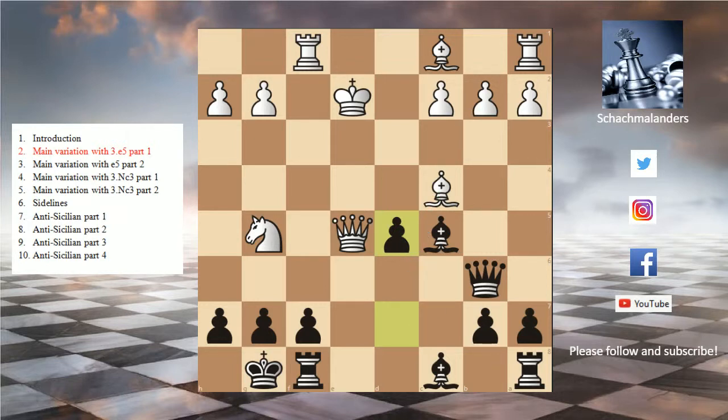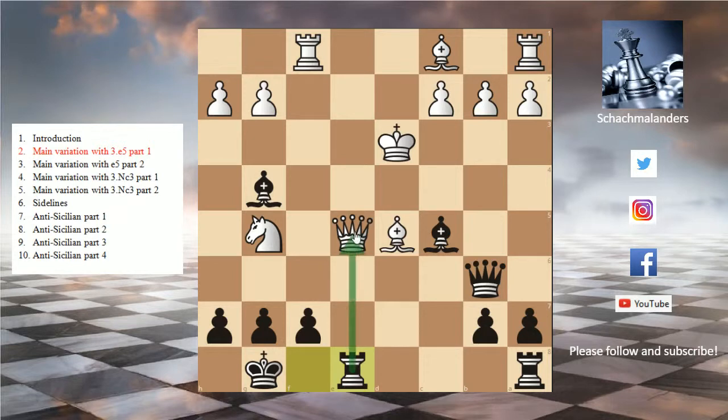Let's look first at bishop takes d5. As mentioned, we will play bishop g4 check, starting to hunt the white weak king. White has several options now. First we will look at king d3.